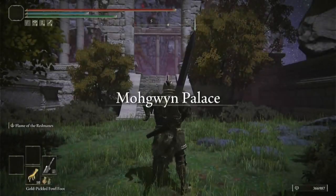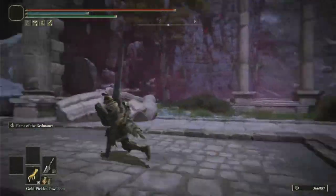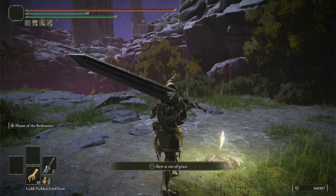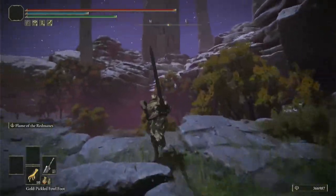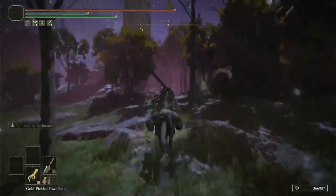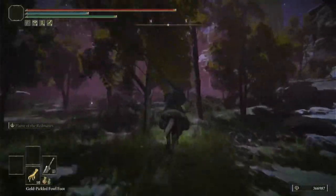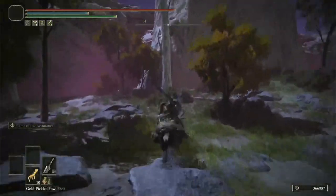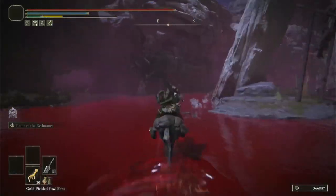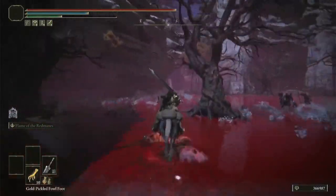Once you are in Mohgwyn's Palace, head straight up the stairs on the left, up another stairs, and you will find a Site of Grace. You now have full access to Mohgwyn's Palace. To get to the Rune Glitch, we will have to go to another Site of Grace. So we are going to jump off this cliff, then hop on Torrent, and travel to that Site of Grace. The path is pretty straightforward, so you can just follow my character. You might know which Site of Grace it is, since it's very well associated with other Rune Glitches and Rune Farming methods.